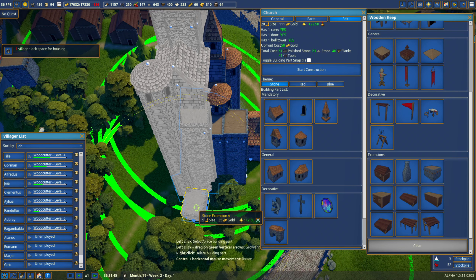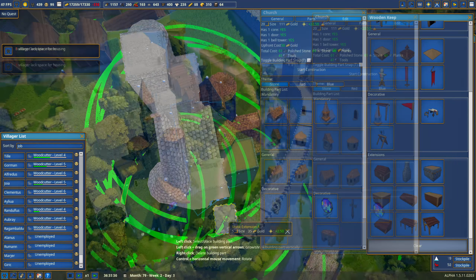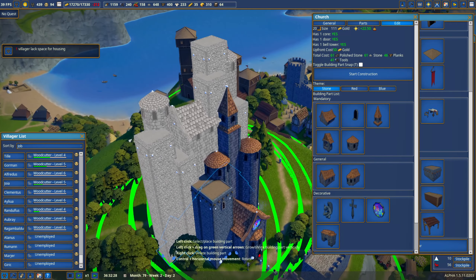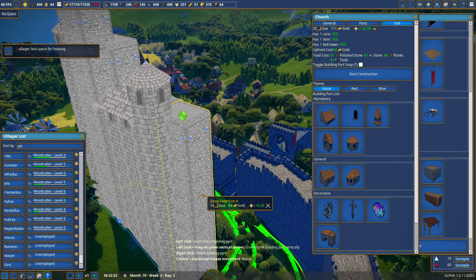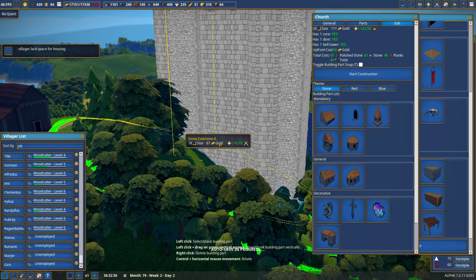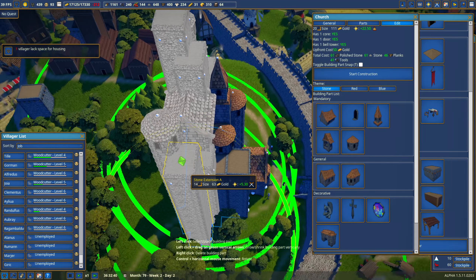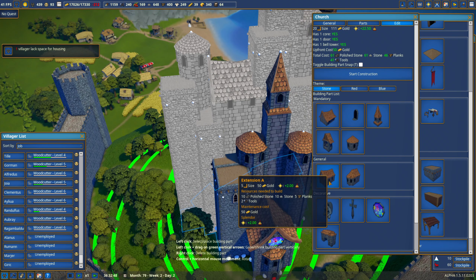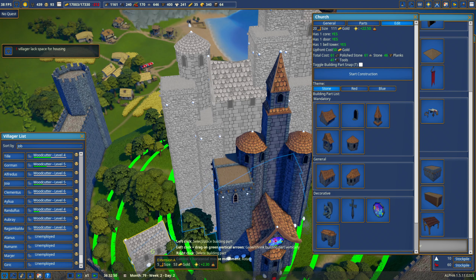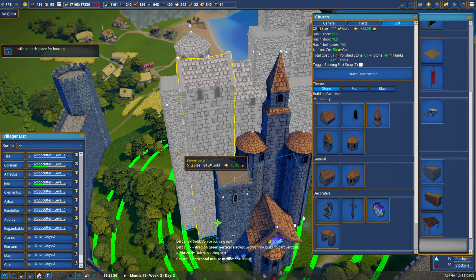Let's put another one of these pieces in this direction. I'm getting a nice castle-y look. The back is just bad looking right now because I've got to work on it. I want to mix it up a little bit and put one of these larger pieces in, which is good because it'll increase how many people can go to church.